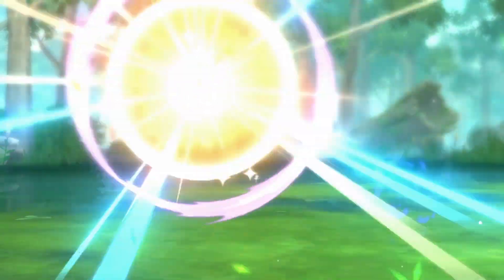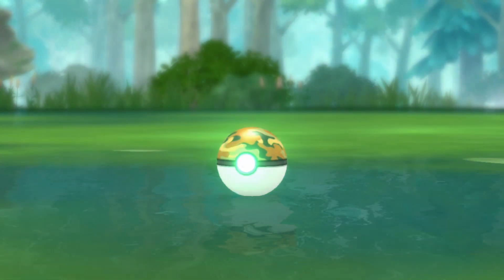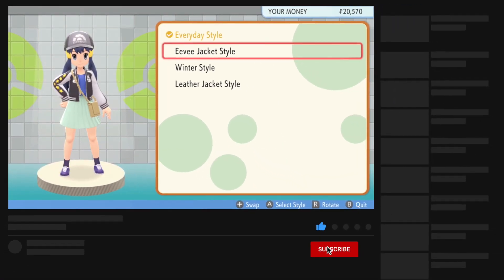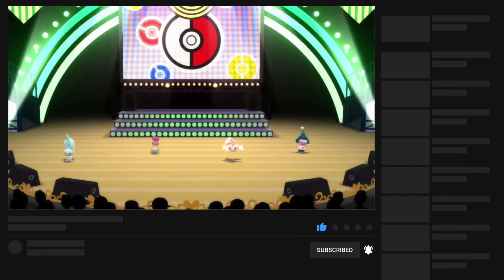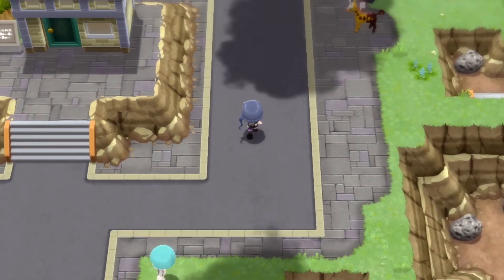Taking notes from Pokemon Sword and Shield, you're able to freely catch a Pokemon and bring it into your party and also send Pokemon to the PC, just like in Sword and Shield. Also, the customization of your character has multiple styles that you can choose from.